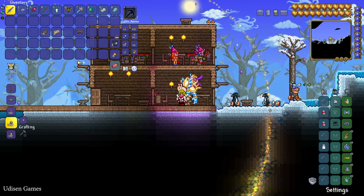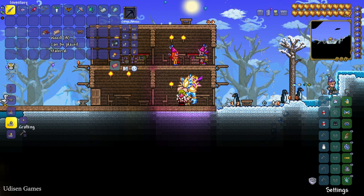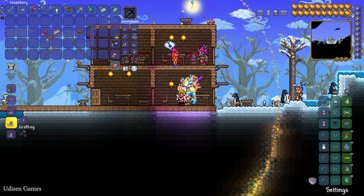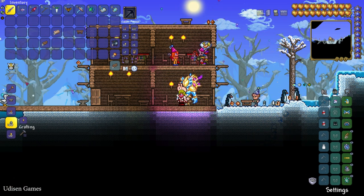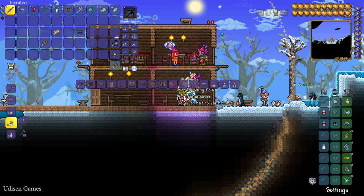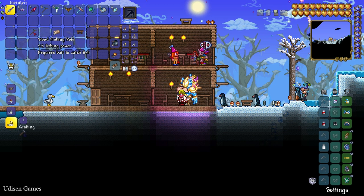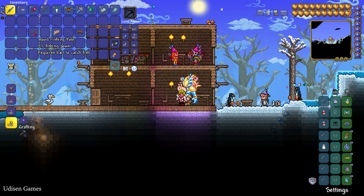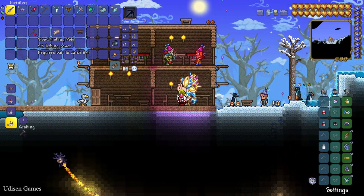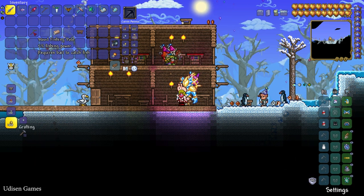You can craft your first and cheapest fishing rod in Terraria. For that, spend only eight pieces of wood and stay near the workbench. Press the crafting menu, find Fishing Rod here. This is extremely cheap and has only five percent fishing power. More fishing power means more valuable loot, crates, fish, and so on.